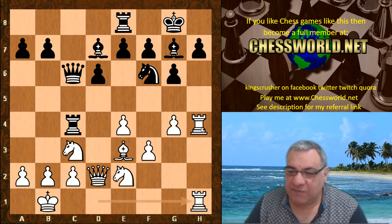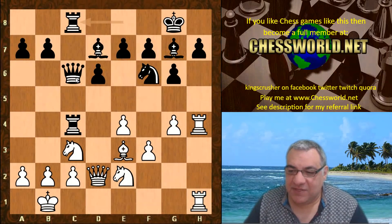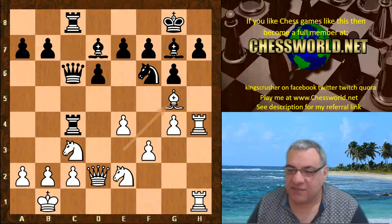Qc6 and the rooks double. Black seems to have wasted a bit of time, and in this variation time is super critical. Rook c8, and we have Bg5 — not Bh6 but Bg5 — with the idea of crashing through with Rook takes h7.